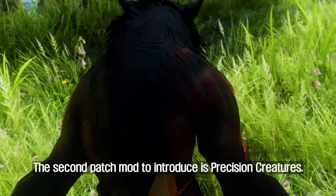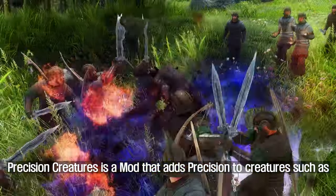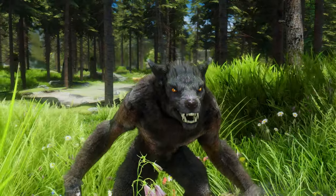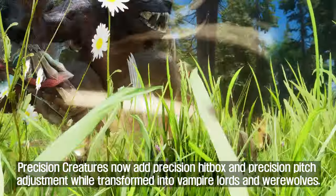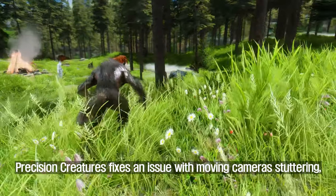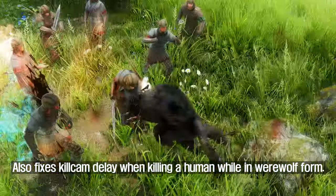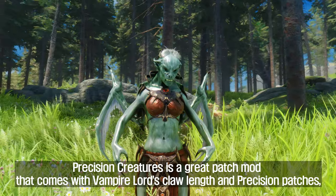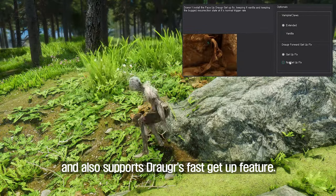The second patch mod to introduce is Precision Creatures. Precision Creatures is a mod that adds precision to creatures such as Vampire Lords, Werewolves, and Draugers. It adds precision hitboxes and precision pitch adjustment while transformed into Vampire Lords and Werewolves. Precision Creatures also fixes an issue with moving cameras stuttering and fixes an issue with sprint cameras acting like they were drunk. It also fixes killcam delay when killing a human while in werewolf form, comes with Vampire Lords claw length and precision patches, and supports Draugers' fast getup feature.